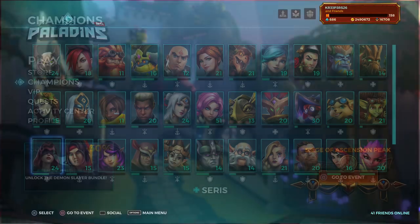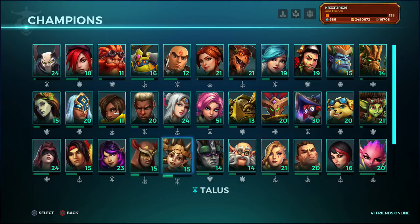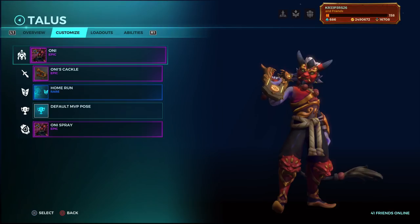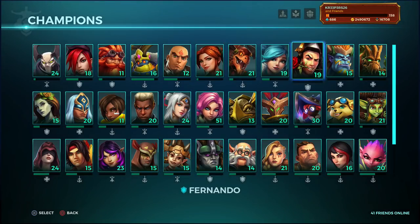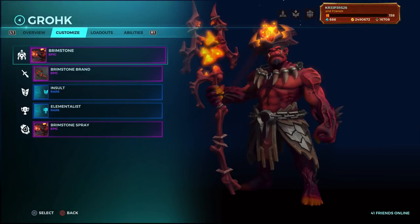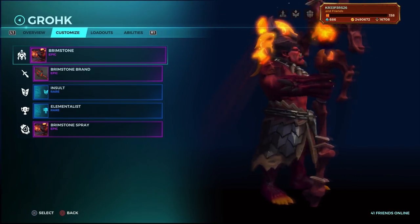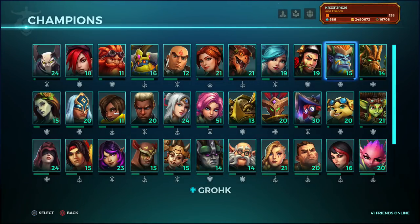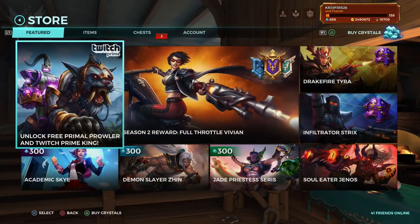Now we have two diamond chests. Before we get into that - yesterday I bought the Lonely Talus skin from the VIP store, since it was one of the only skins I didn't have for Talus. I also won a Brimstone Croc in a giveaway. So we're getting a lot of skins for my collection - I feel like the changes to Paladins are weird but at the same time I'm getting a ton of skins recently, which is beautiful.